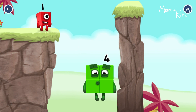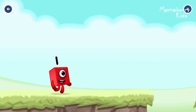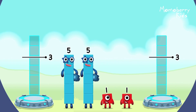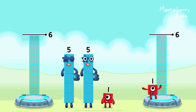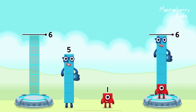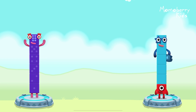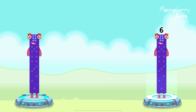Two by two. Amazing. Share the number blocks evenly to make two groups of six: one, five, one, five. You got it. One plus five equals six. One plus five equals six. Six equals six.